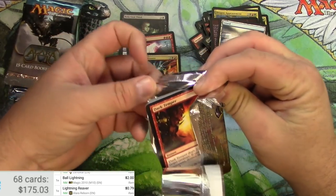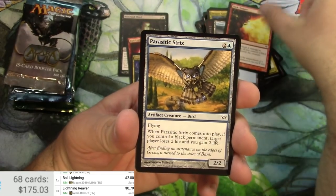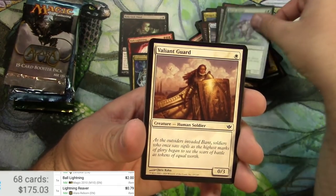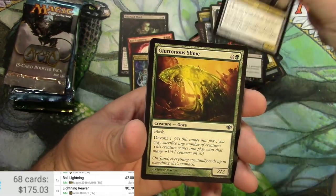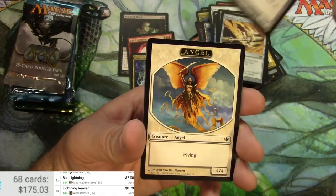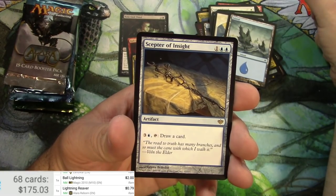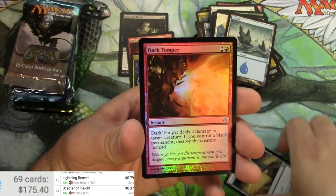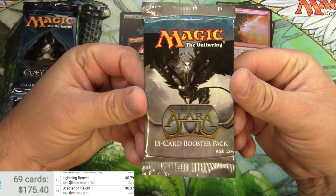This is the first time I've opened a pack of Conflux before, hopefully get something good. Temper temper. Bone Saw, reprinted later, Valiant Guard, Grixis Illusionist, Gluttonous Slime, Mana Force Mace, Scornful Aether-Lich, got an angel token and an island, a Scepter of Insight, and a foil Dark Temper. Nothing big there, but nice foil on that common though.